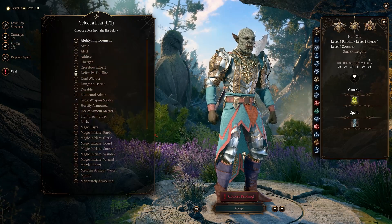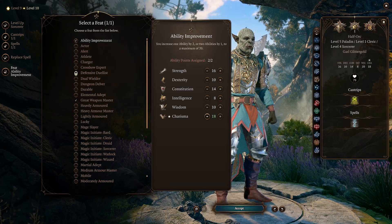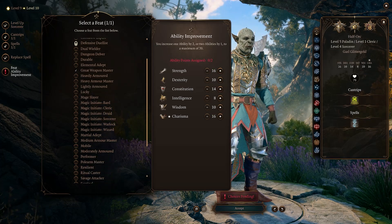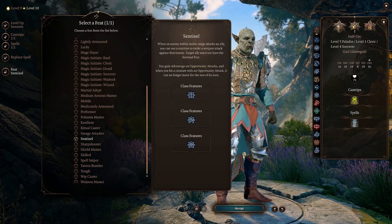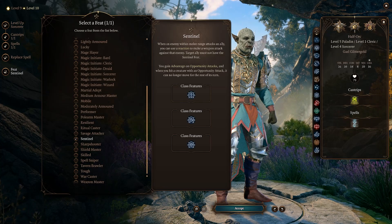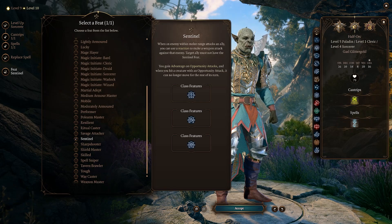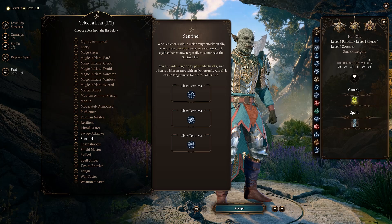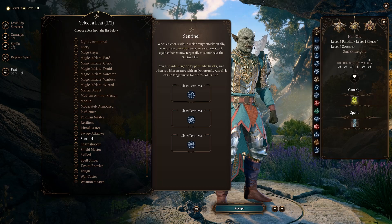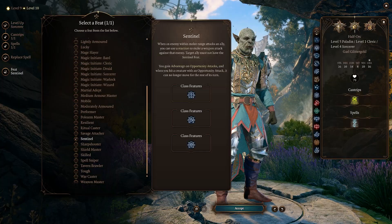Then of course we have our last feat. It's not going to be an Ability Score Improvement for me — you could of course increase Charisma to raise your spell save DC or increase Strength to hit more often and deal more damage. But I am going to grab Sentinel. We are going to be up in people's faces, intimidating them, dealing damage, moving around the battlefield. The idea that they cannot run away if we hit them, and we get a free attack with advantage — and advantage means double the chance to crit smite — I think Sentinel works out better than a standard Ability Score Improvement for the way this plays.